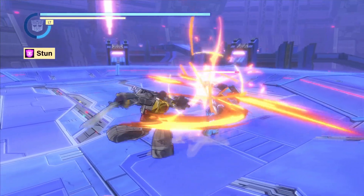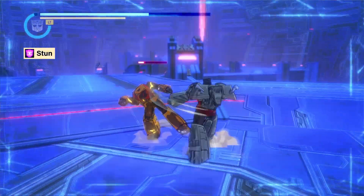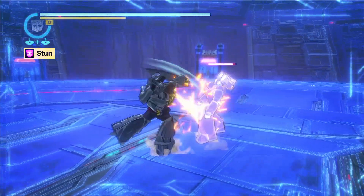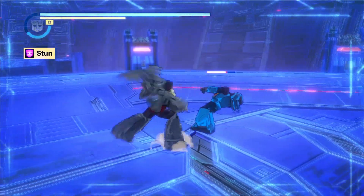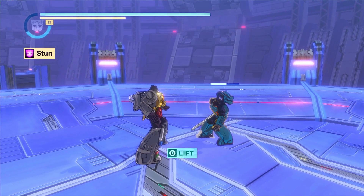Stun can either be inflicted by connecting a stun property attack, or via a sustained barrage of attacks. Each enemy has an invisible stun gauge which fills up as they take damage. Once a critical threshold is met, the enemy will become stunned and unable to act for a considerable amount of time.